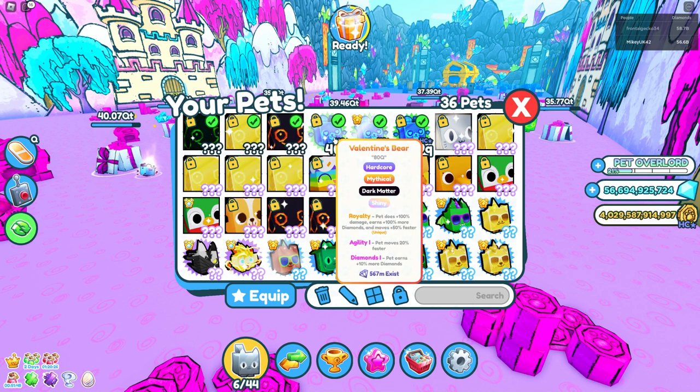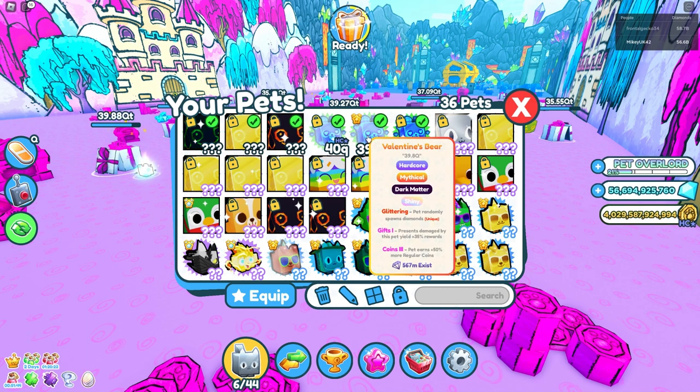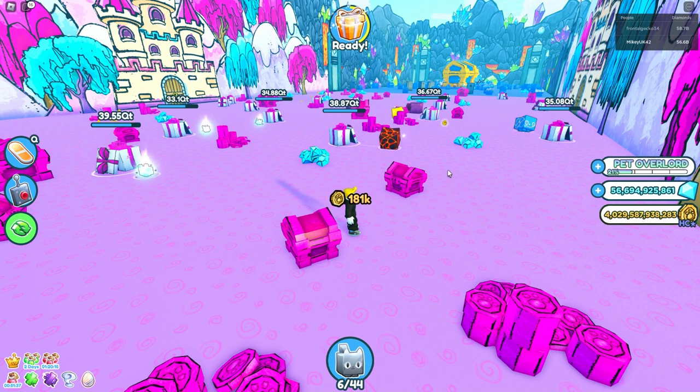Then we have our baseline damage pets. We have a royalty shiny DM Valentine's Bear with 80Q, a DM shiny bear with 39.8Q, and a wonderful 63.6Q DM Bear with royalty and strength 5 — these actually stack, as opposed to being 200%, which is what I previously thought.